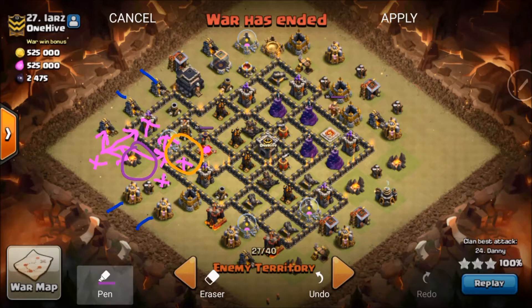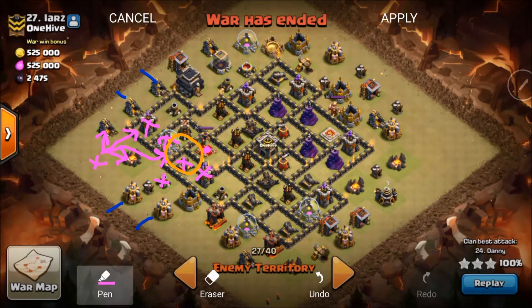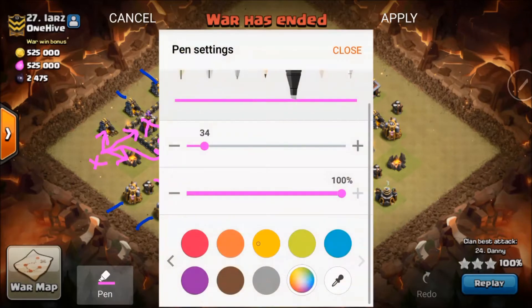You pretty much need to have the rage in the arsenal. Danny gets away without using it, but you need to have it just in case — you never know with Queen Walks if you're going to have to rage or if she gets too much DPS on her. As you can see here there's only light DPS, so Danny counted on not needing the rage, but he brought one because he knew he possibly would.